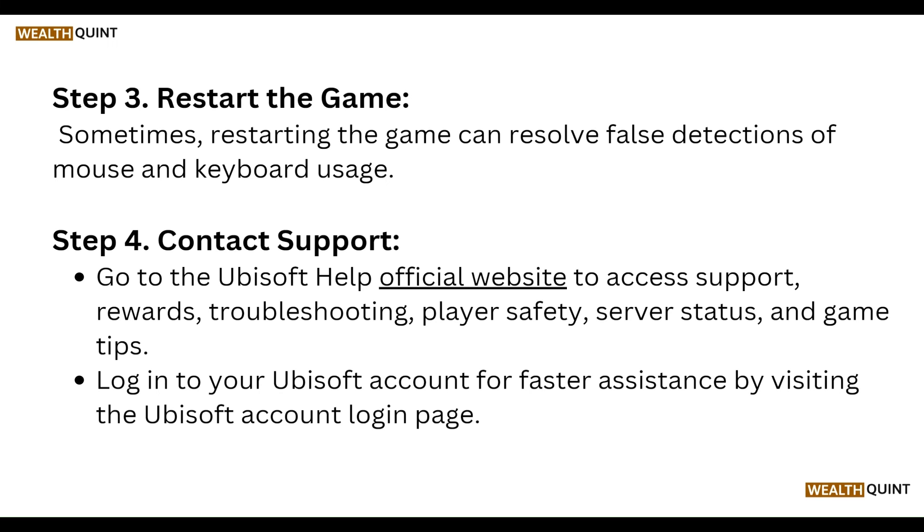On the Ubisoft help website you can access support for player safety, server status, and game tips. Login to your Ubisoft account for faster assistance by visiting the Ubisoft account login page.